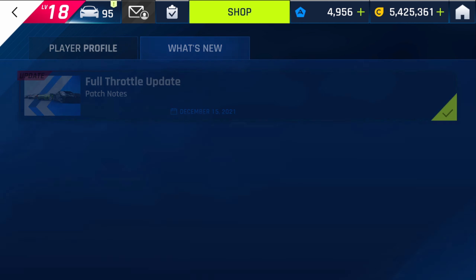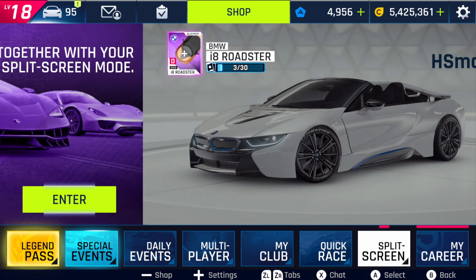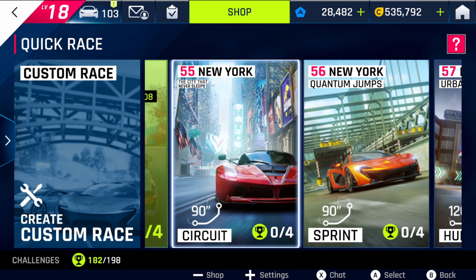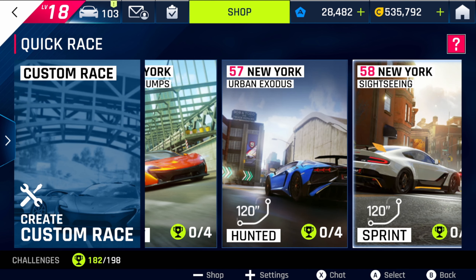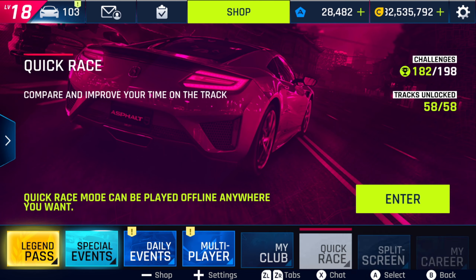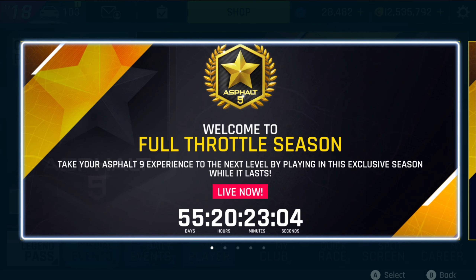In the Quick Race menu, there are new challenges available. The new locations are City That Never Sleeps, Quantum Jumps, Urban Exodus, and Sightseeing — so you may want to finish these quick race events as well.